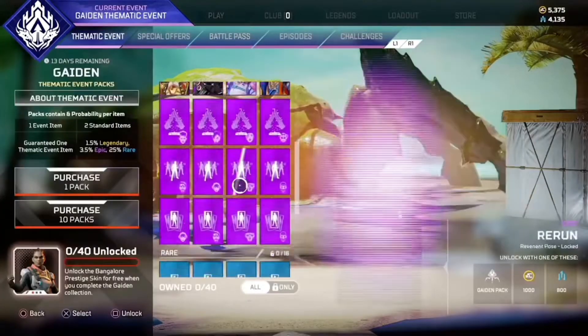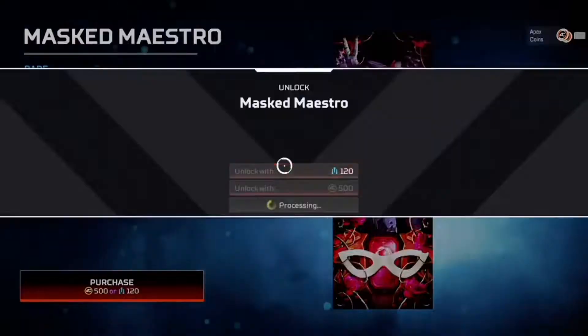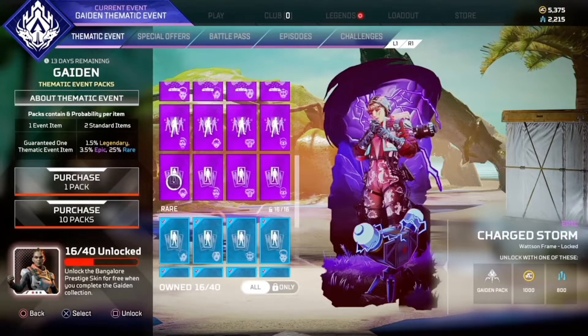I did the math and we need to get all of the rares first, so let me go purchase those. Alright, I have purchased all of the rares. Now we have to move on to the epics.